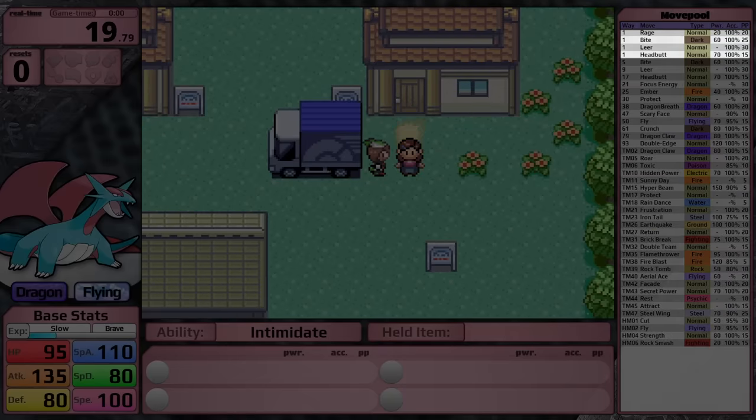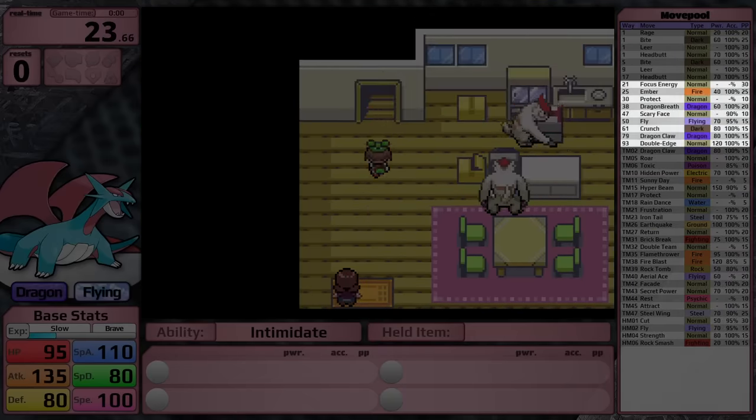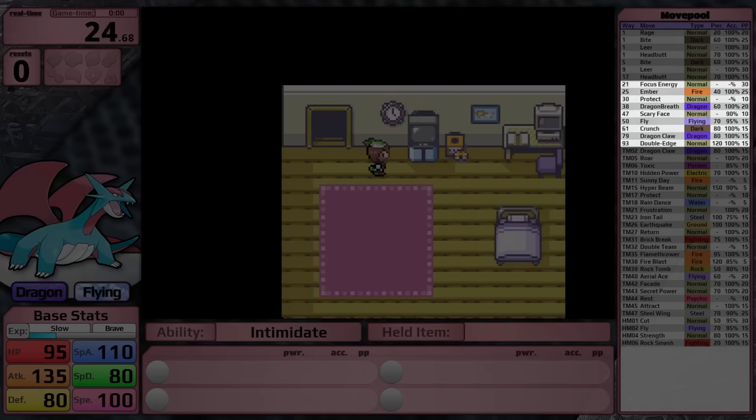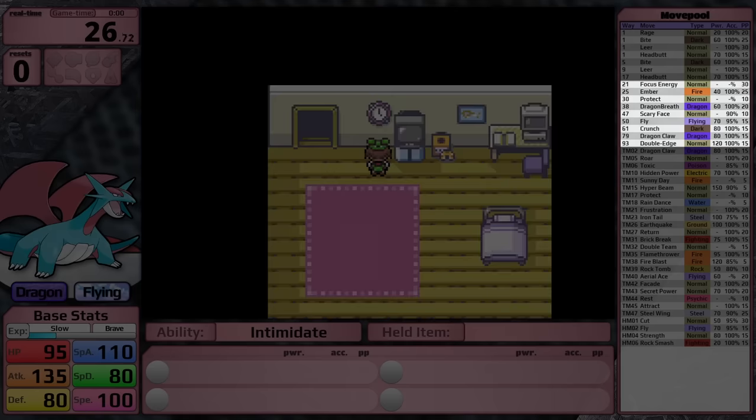It starts with Rage, Bite, Leer, and Headbutt - that's a pretty good starting set. Through level up, it gets Focus Energy, Ember, Protect, Dragon Breath, Scary Face, Fly, Crunch, Dragon Claw, and Double Edge.